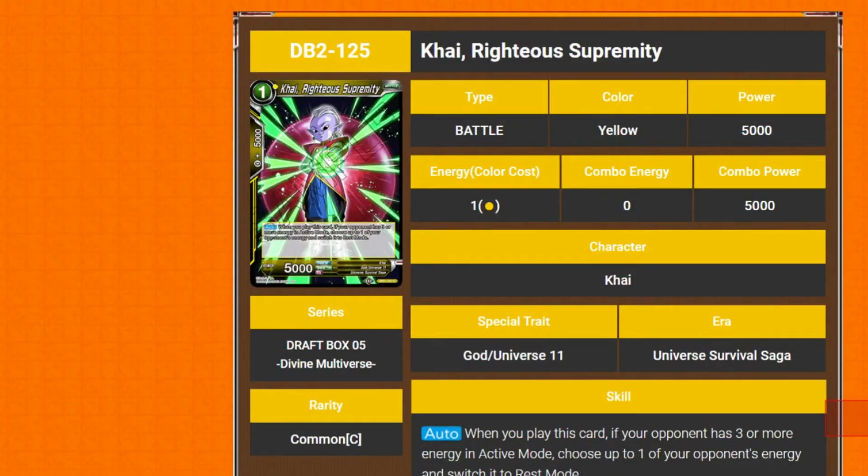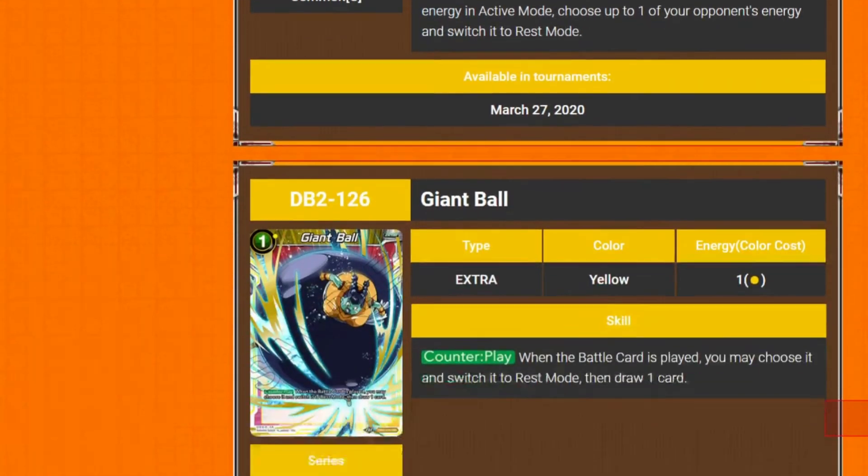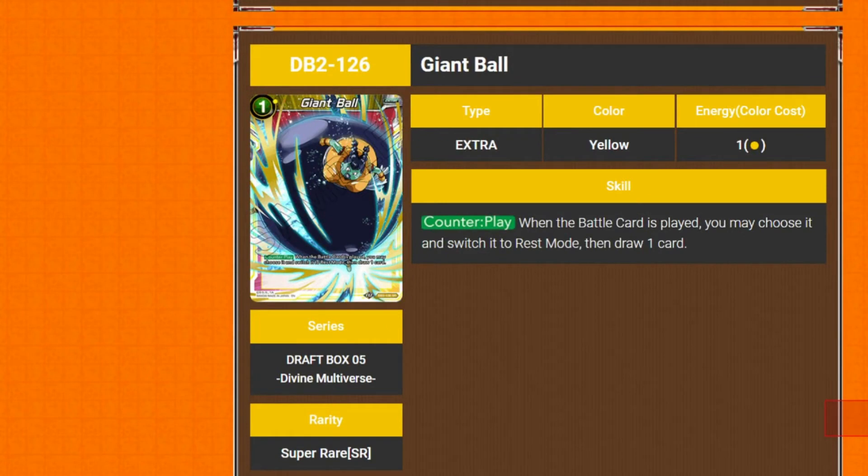We've got Kaioh — Righteous, Super Empty, go with that. It's a 1 cost 5k. When you play this card, if your opponent has 3 or more energy in active mode, switch one of your opponent's energy into rest mode. It's alright, helps out.